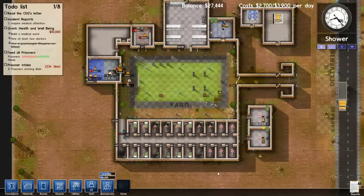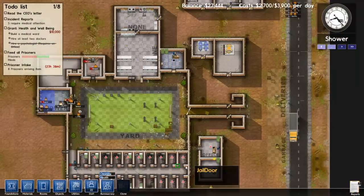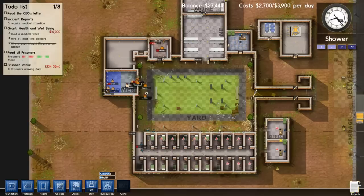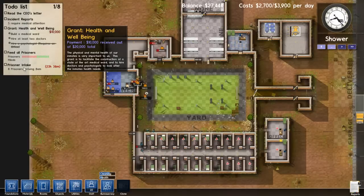Hey guys, Royd House here, and welcome back to another episode of Prison Architect. Today we're going to be managing Happy Tree Prison. We're going to be expanding it, adding cool things to it, and we're also going to be getting more prisoners.